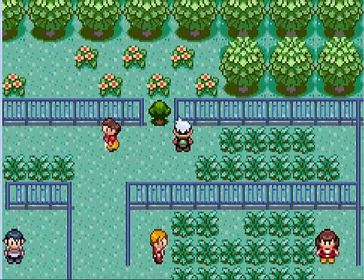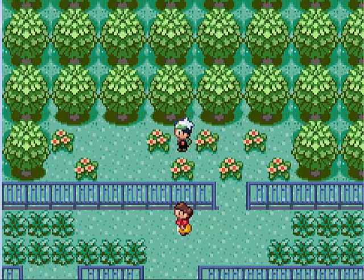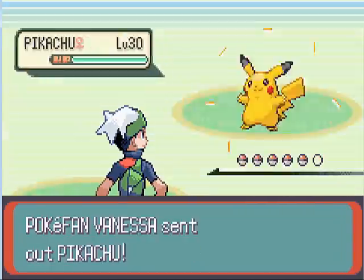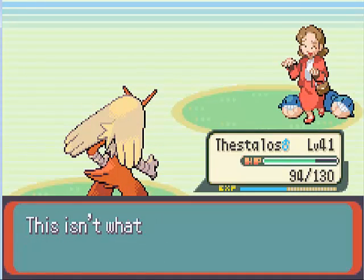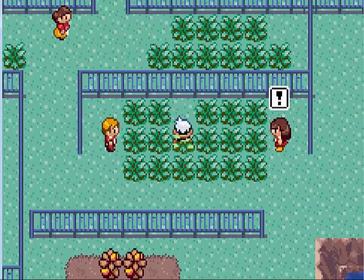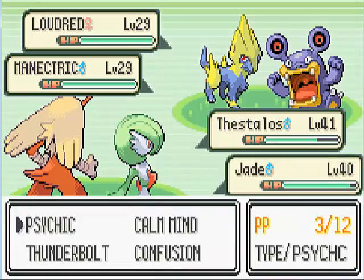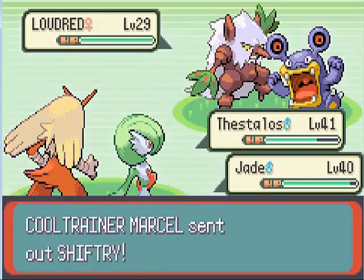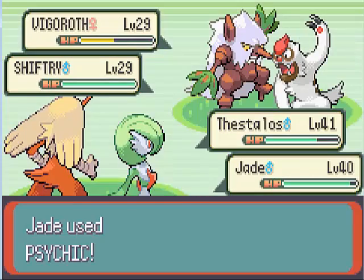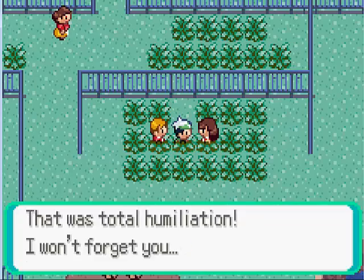Now we can head this way. I believe there's an item up here — yeah, a Nugget. That's what I remembered. Let's fight this trainer — delightfully pretty Pokemon — a Pikachu! We haven't seen a Pikachu yet, and I just used my last Flamethrower. Oh well. This can be a double battle. These are two interesting trainers with powerful Pokemon, but nothing we can't handle because of our insane levels.